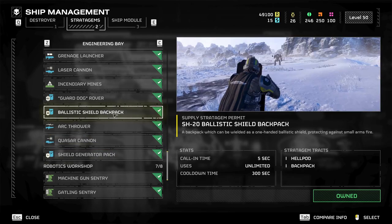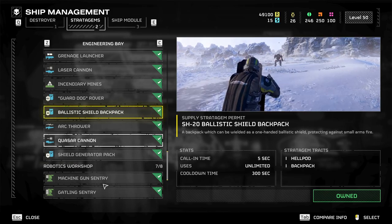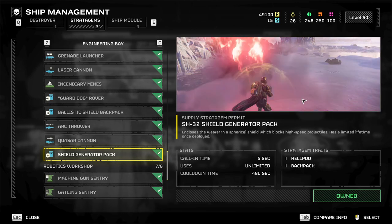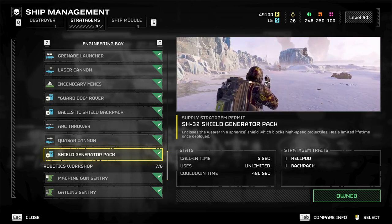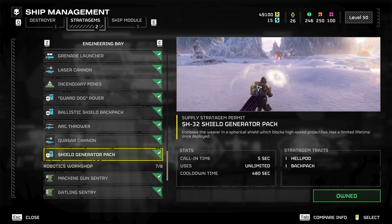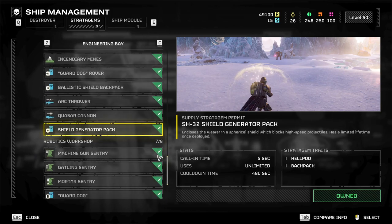Personal shield generator — this is the better version of the ballistic shield. I hope the ballistic shield gets some TLC at some point, but this is just better. It blocks laser blasts, you can take a hit that would one-shot you with light armor, and it recharges after it goes out. Look — it took a rocket and let him reply. Normally you're blown up immediately. Here the shield blows, you turn around, shoot while it's reloading. It's awesome. I would highly recommend it.